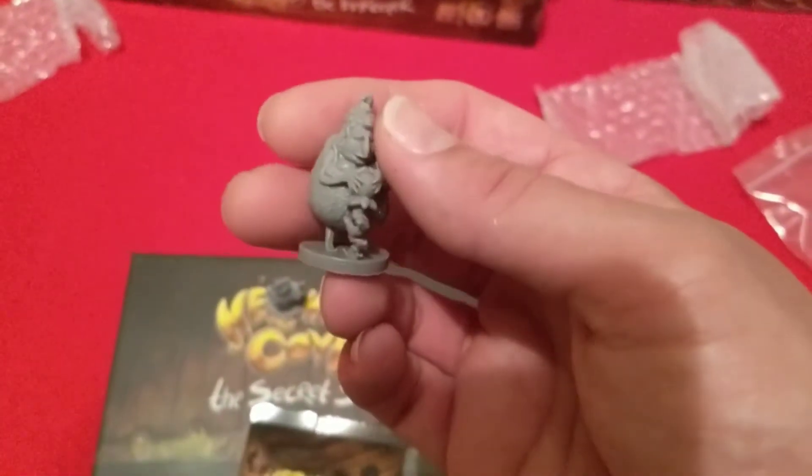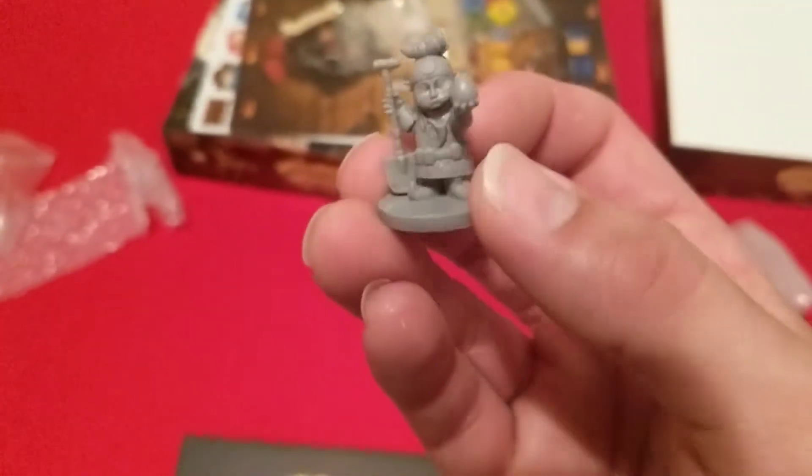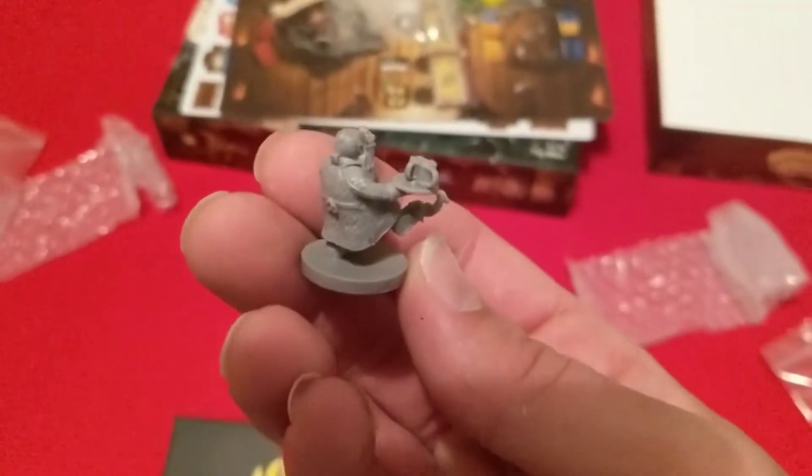Let's show off the miniatures real quick. We have the Oracle, then the Dragon Rancher, and lastly the Innkeeper — looks like he's working hard.